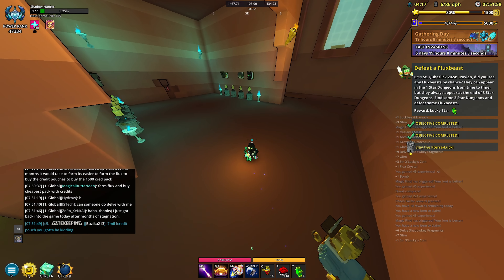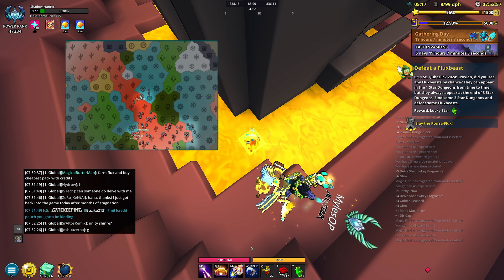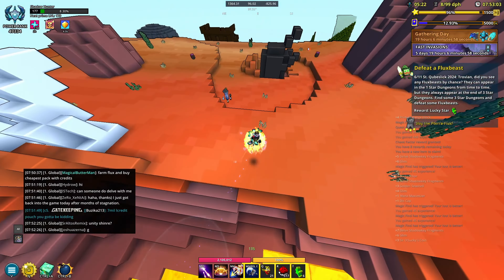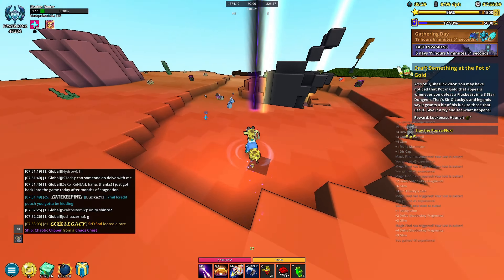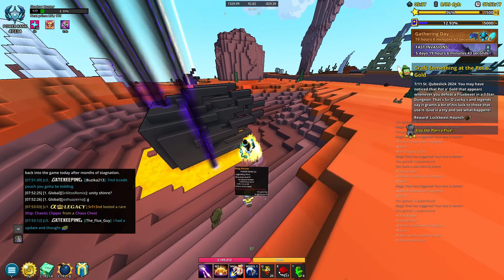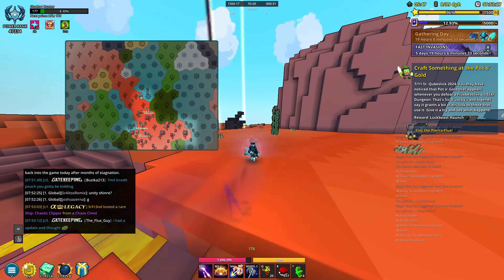Now we have to defeat a flux beast. To find one, you basically just go to a three-star dungeon and fight the last boss. I'm going to try to get lucky and find one without doing the full dungeon. In this case he was right there — with shadow hunter it's super easy. Just do a three-star dungeon and you'll finish that step.